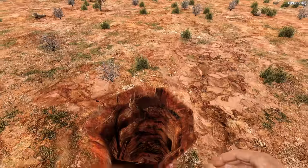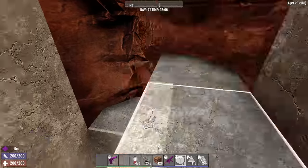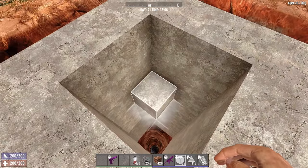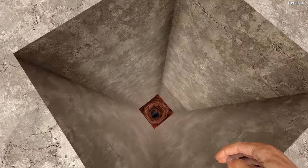Let's go back topside for a moment to do some final construction. You'll need to frame out the lip and the wall of the chute just a little bit. I recommend that you frame the wall of the chute a minimum of 10 blocks below ground level. And that's pretty much it — the base is nearly functional.